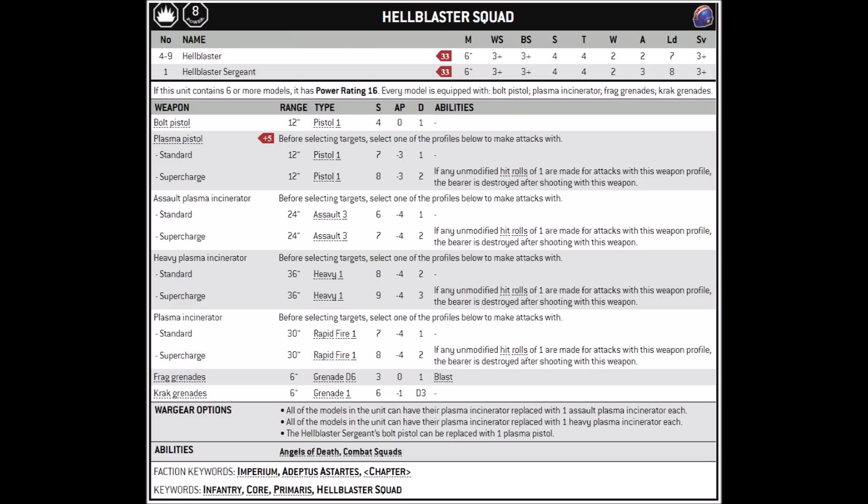Here we have the rules for the latest version of the Hellblaster squad. They're a heavy support choice for Codex Space Marines, and they cost 33 points per model, no matter which sort of plasma incinerator you equip them with. You can get squads of up to 10 men, and each one is armed with a bolt pistol, plasma incinerator, and frag and crack grenades. They have pretty much the standard Primaris stat line: movement 6, toughness 4, 2 wounds, 2 attacks, and a 3+ armor save.